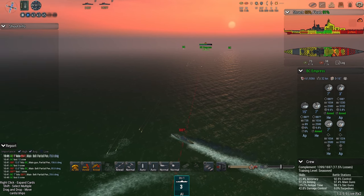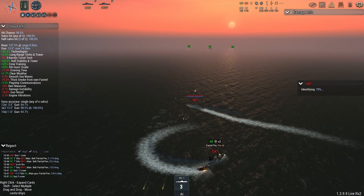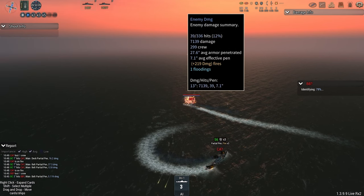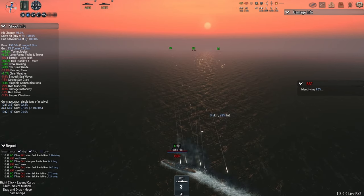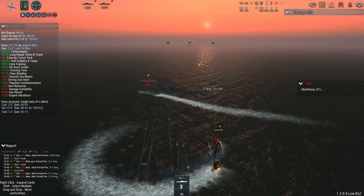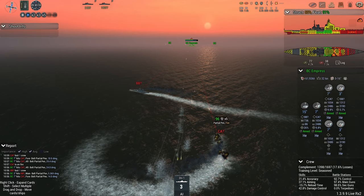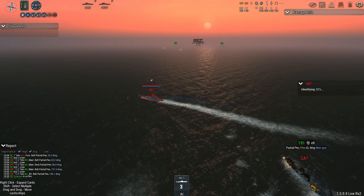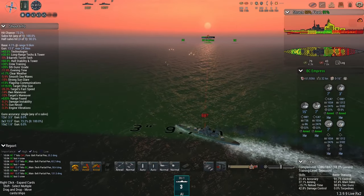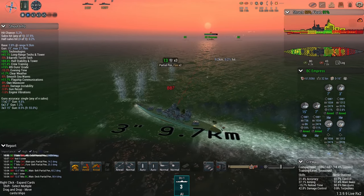We have some damage on the main gun of the Empress, but beyond that not too serious. Damage-wise it's 12k for the Brits, 7.5k for the Italians — so we're pretty even. However, the Italian damage capability, their DPS, is severely reduced now that they've lost a third of their ships. Only if they maintain their focus on one of these ships and just try to hose it down as best they can do they still stand a chance.